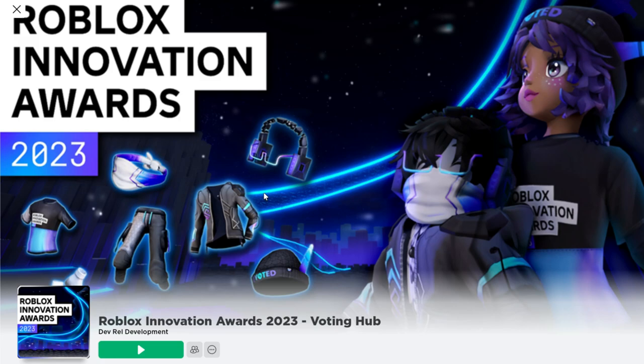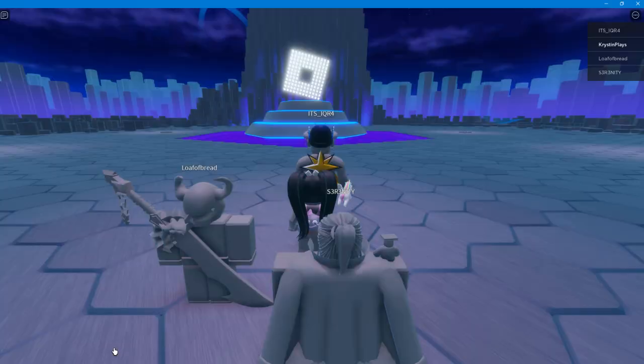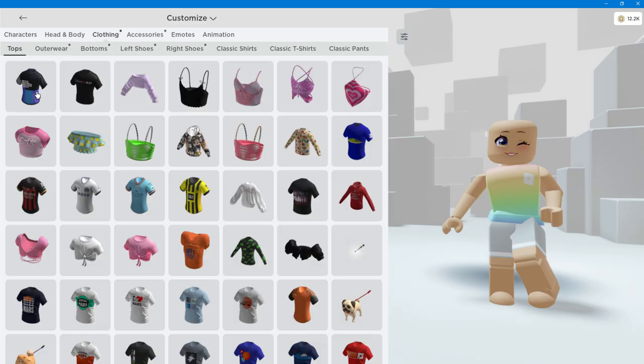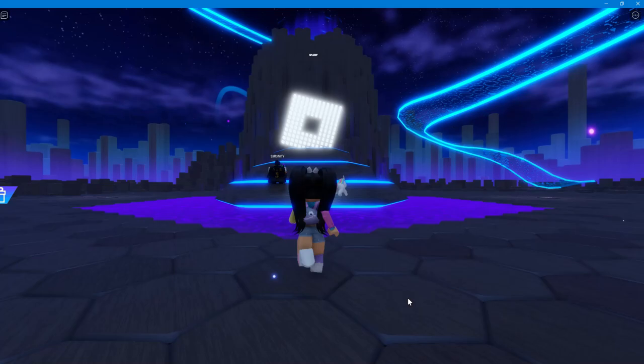Let's go ahead and join the game Roblox Innovation Awards 2023 Voting Hub. I'll leave a link for this game in the video description so that you guys can find it. As soon as you join, you'll get the first badge and the first free item. You can see it right here — it's the free t-shirt that you can find over in your tops. I think this one's cute.